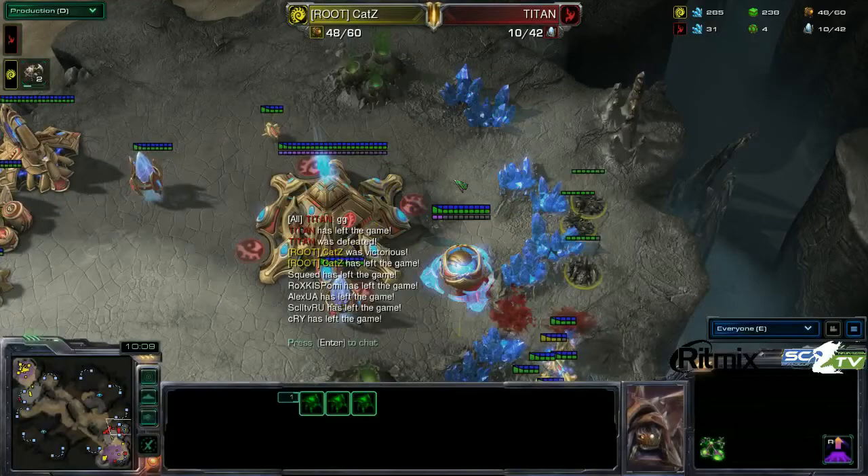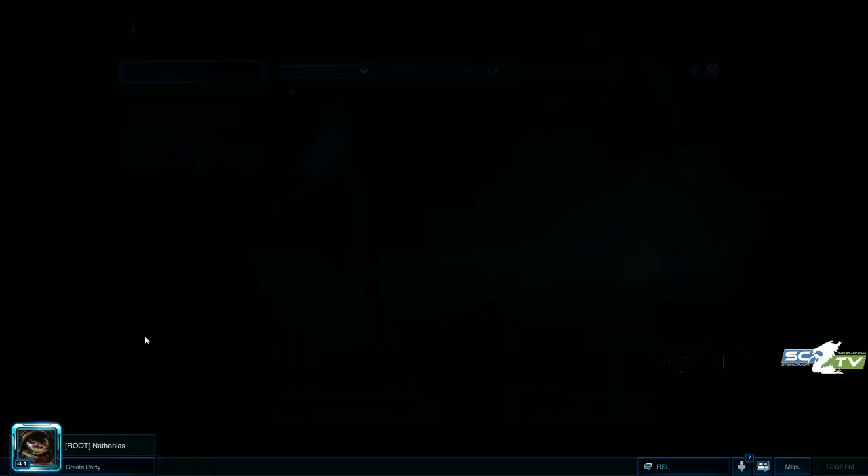Look at those burrowed roaches, so adorable. That was a sick game. That was fun. Excuse the fact that Dreamhack completely ruined my voice, but I would be pretty pumped about this if it wasn't for all the soreness. So GG, and now the score is going to be 1-1 between Roxas Titan and Root Katz. The deciding map is Neoplanet S. Could get another crazy game. This is a really nice game. Yeah, that was a good reversal.